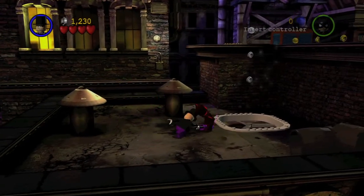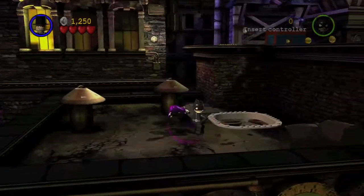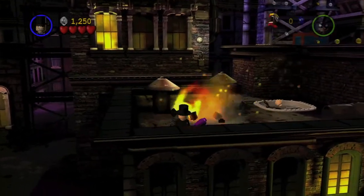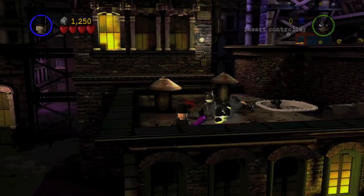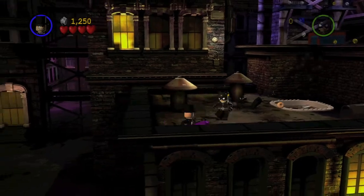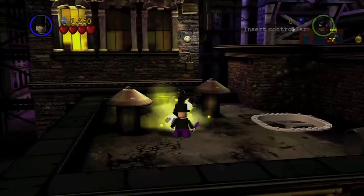As soon as you start the chapter, switch over to the Penguin and just start beating the crap out of Catwoman. This takes a while, so just sit back. Use your Penguin Bombers to save time, because it'll kill her in one hit, opposed to like four with your Umbrella.